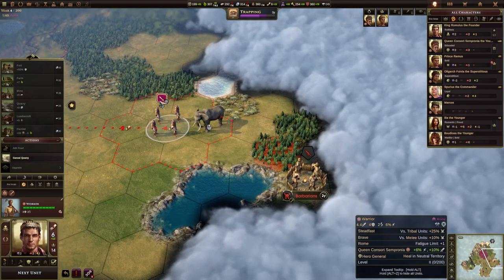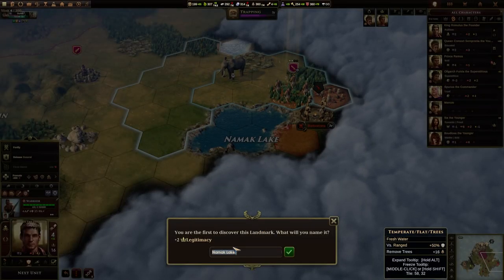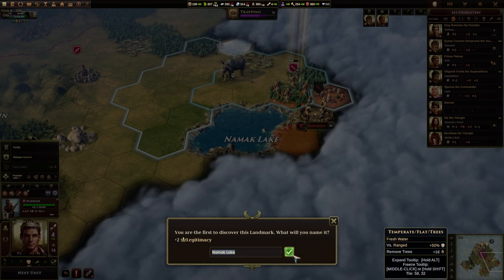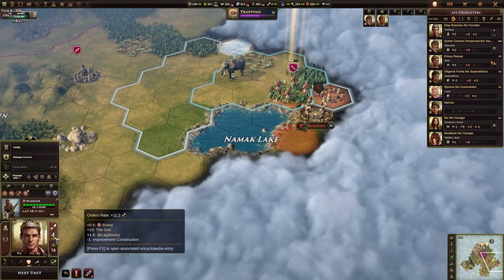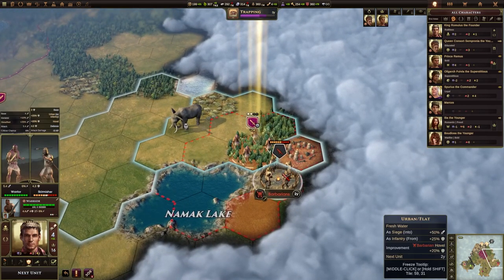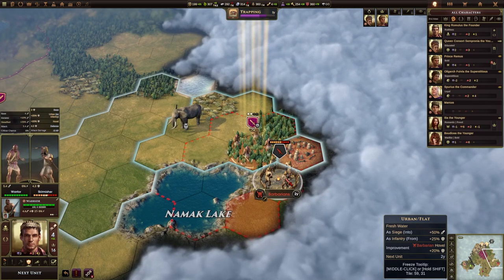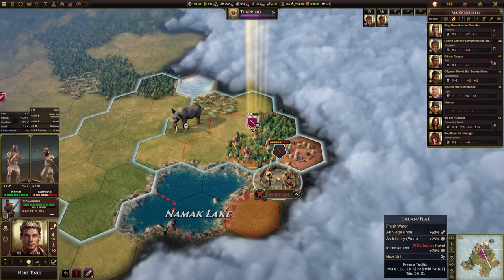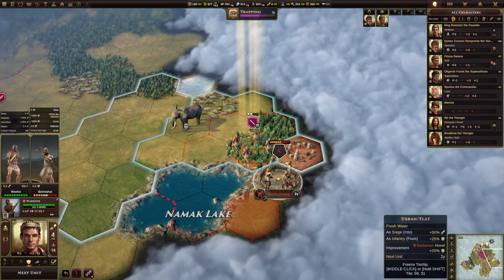Let's think about attacking these barbarians — hopefully we should be a little bit stronger. Let's move next to them. We've discovered a landmark here. Occasionally you'll discover new landmarks and have the option to name them — you can use the default or randomly generated name. It gives us extra legitimacy, which is nice because as your legitimacy increases you gain additional orders per turn. If we mouse over these barbarians we can see how much damage we would do to them.